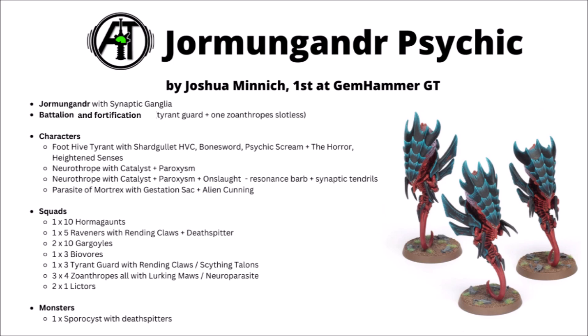Finally, for a different Hive Fleet take, we've got Hivefleet Jormungandr. This one was run by Joshua Minnick, who used it to take first at Gemhammer GT. This one's perhaps the most genuinely different of the lists, really going all in on spamming out Tyranid Psychic. The Hive Fleet bonus is basically dense cover at greater than 18 inches away - minus 1 to hit at range, going down to 12 inches for anything that's not a monster. Jormungandr also has the 1 CP stratagem Buried in Wait, so a unit can jump up out of nowhere basically getting Deep Strike, and a Psychic power called Lurking Maws that everyone gets for free, giving you extra AP minus 1 against one marked enemy unit.